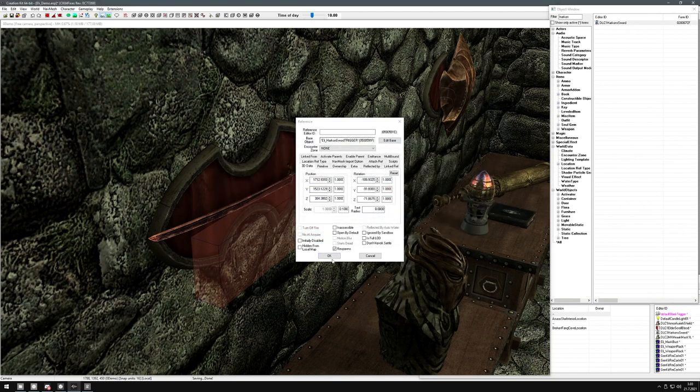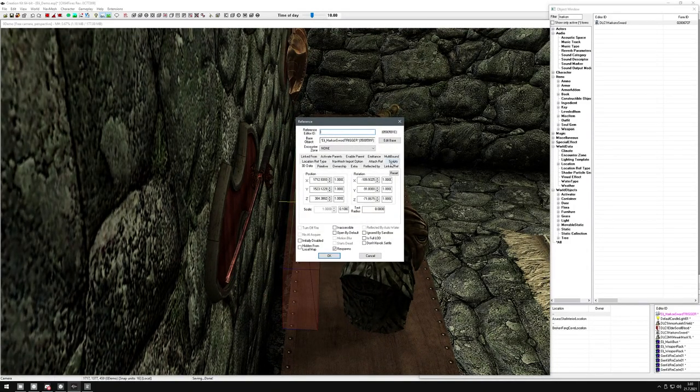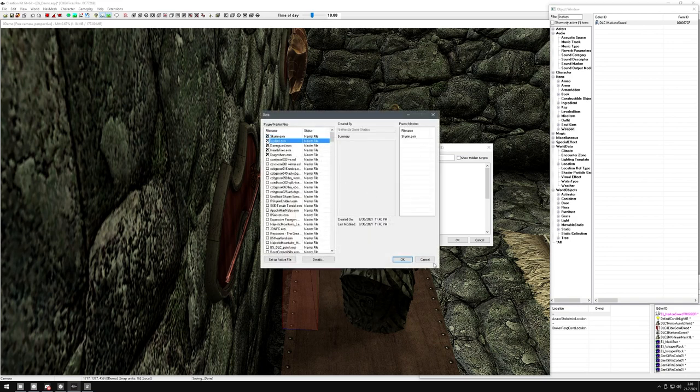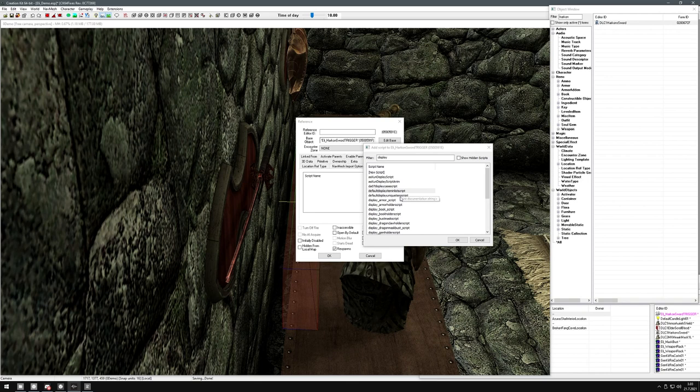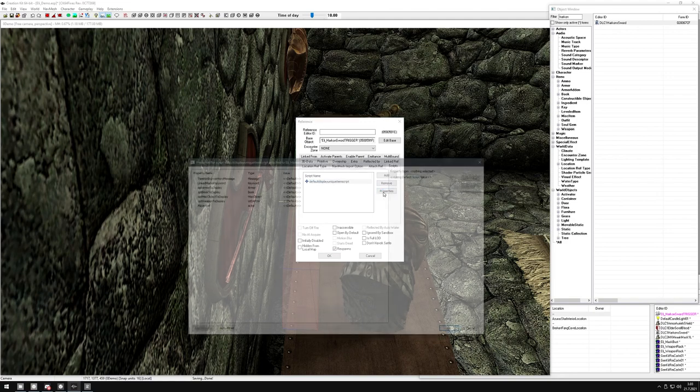Now it's there. This activator is what functions, so we need a script for it - this is the important bit. You want to add a new script. It loads a bit, and search for 'display' - there are two new ones. These are from the Creation Kit updates; they are in update.esm, so make sure your mod is linked to update.esm.